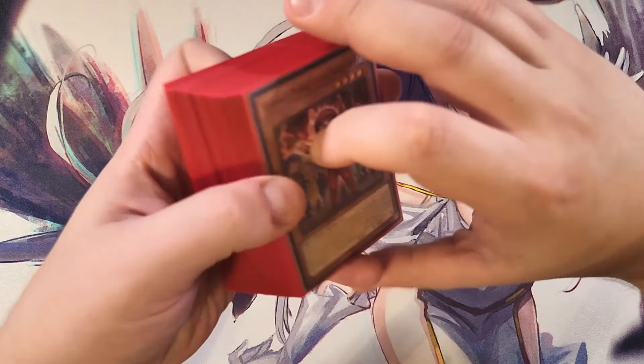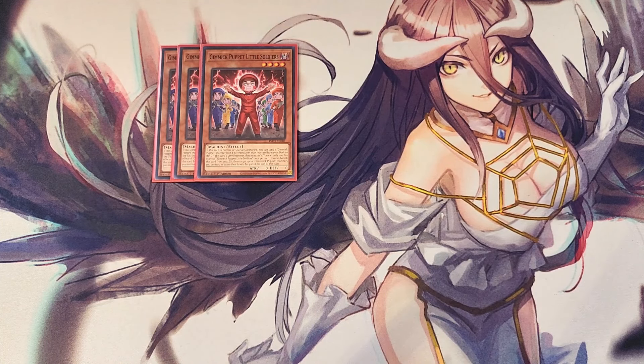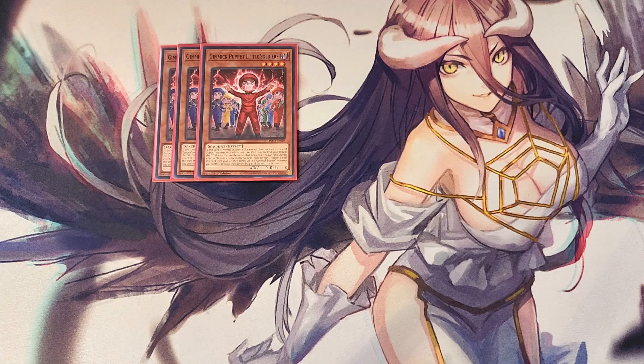First off, I'm playing three copies of Little Soldiers. Little Soldiers is definitely a three-of in the build, probably the best normal summon in the entire deck. When this card is normal or special summoned, you can send a Gimmick Puppet monster with a different level than this card from your deck to the graveyard, helping you get your level 8s in the graveyard, and then this card's level becomes the level of that monster — turning this card into a level 8. This card also has the ability to banish itself from the graveyard and target up to two Gimmick Puppet monsters you control, increasing their level by four until end of turn, basically making them level 8s — great for rank 8 plays.